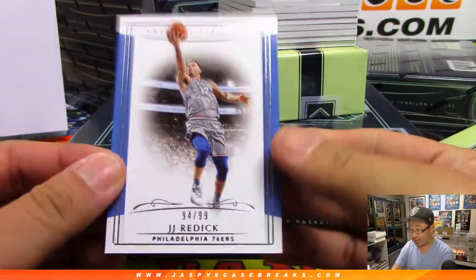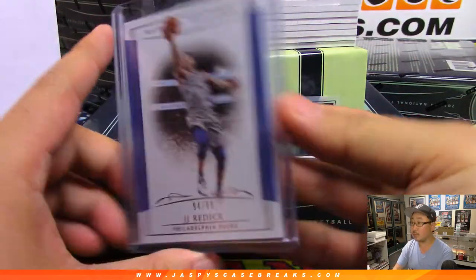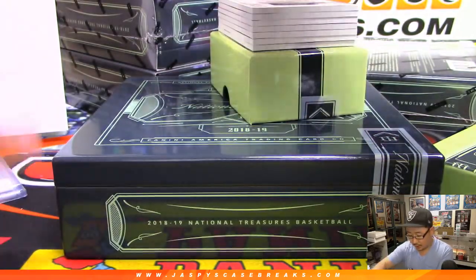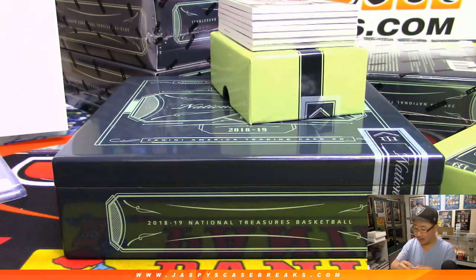My throat's still not 100%, so I have to use the wooden train whistle for tonight and tomorrow. There's J.J. Redick for the Sixers — that'll go to Josh Pruce. There's Westbrook, 4 out of 99, Westbrook jersey going to OKC — Alex Donnelly.